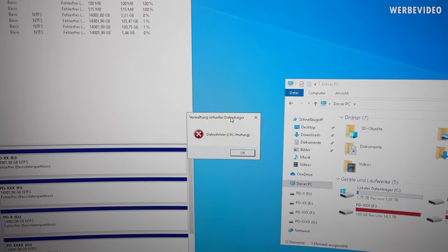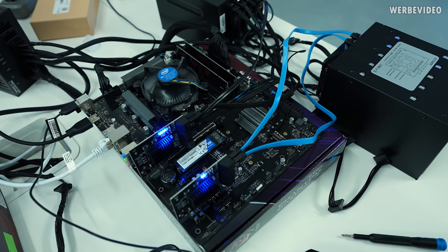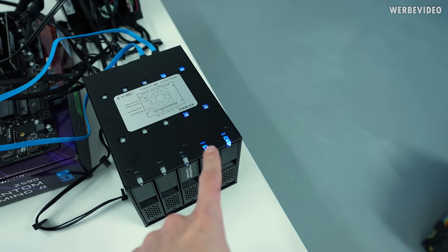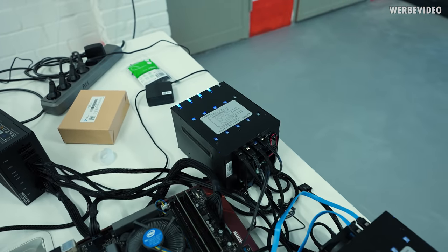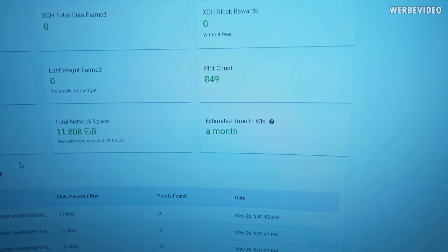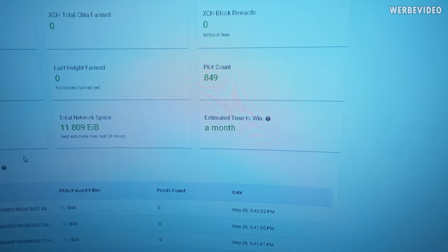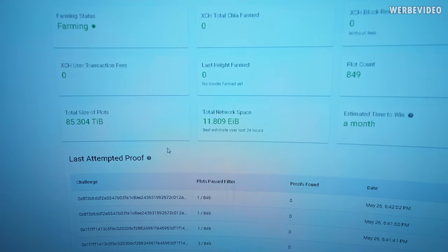Small update: it's the 26th of May. I added a second HDD cage and two completely plotted 16-terabyte HDDs, so now we have six drives farming — 849 plots in total. The estimated time to win is at one month, which is exactly what I meant: you have to keep plotting otherwise this number keeps increasing. If I weren't still plotting this would already be two or three months. Network space is already at 11.8 exabyte. Still zero Chia.